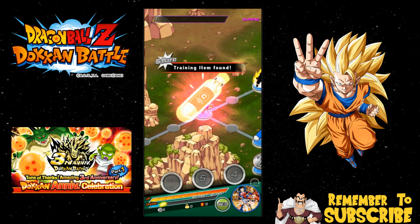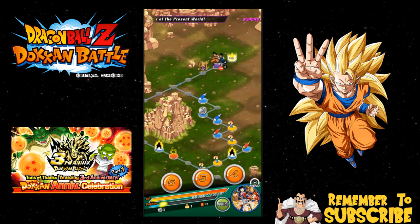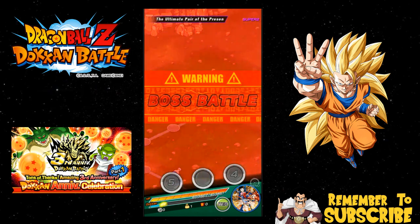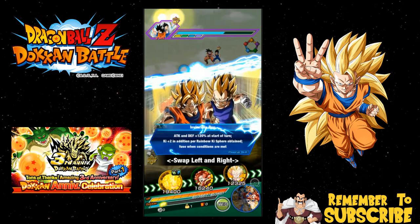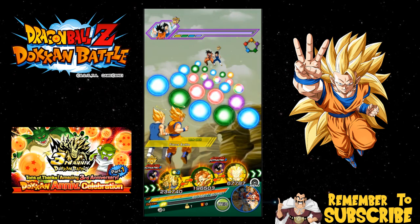I did get these guys to transform, but it wasn't even my guys — it was a friend's. And it wasn't even a Gogeta, it was the Vegito, and he only transformed once. I think I was specifically taking on the Gogeta event, because with type disadvantage against the LRs, they just make it so unfair.